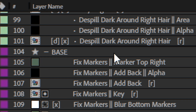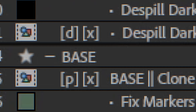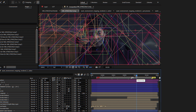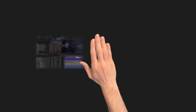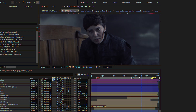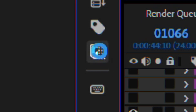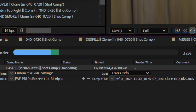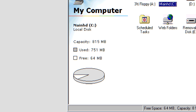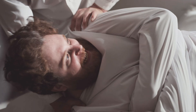Pre-render your groups, clones, pre-comps, and layers. Say goodbye to laggy timelines and hello to smooth scrubbing. Toggle your pre-render off and on. Automatically replace prior pre-render files, saving precious storage.